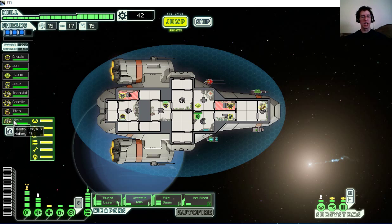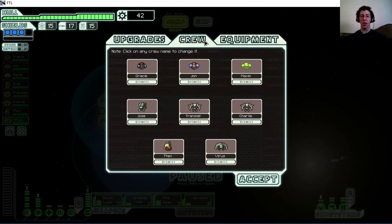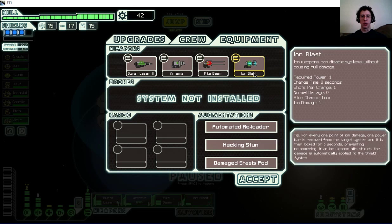I also had this interesting event where I had an Engi crew member and there was something with a virus — the Engi were upset with me about it apparently. I tried to use the Engi crew member as one of the options to deal with it and the Engi crew member died, then I had to fight the Engi ship. I fought them off and then the Engi crew member reformed as the virus, which is apparently really skilled at everything. I've actually had to dismiss some of my crew to get this size of crew, and I've got a really good weapon setup.